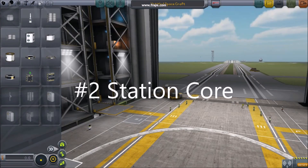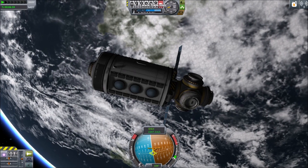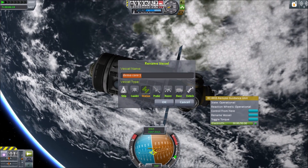Tip 2: Station Core. Every station has a first piece. As everything grows from the core, be sure to take care including enough docking ports, and a probe brain or pod to control from, and name your station.